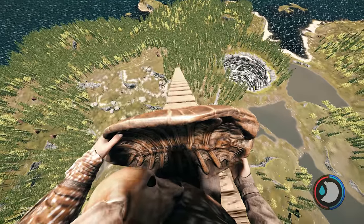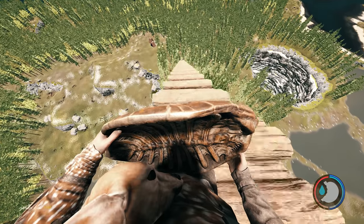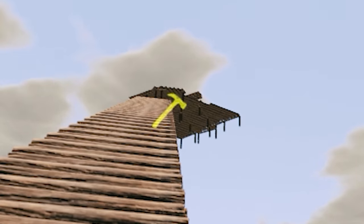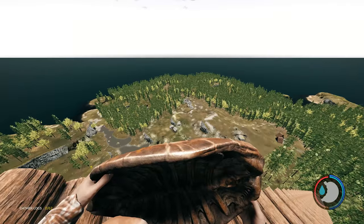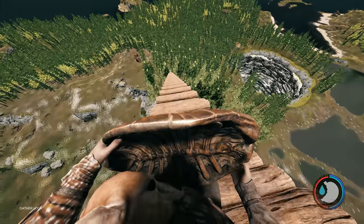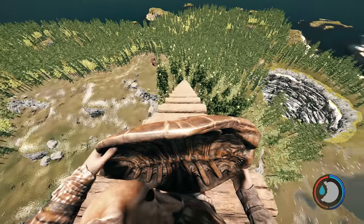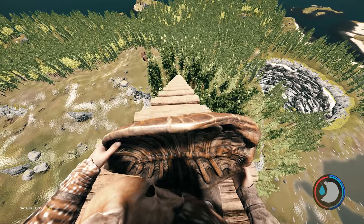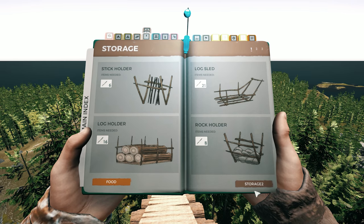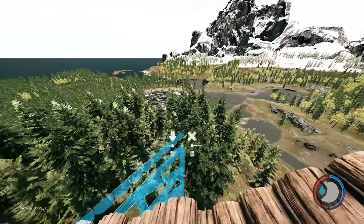I've got god mode on so I don't have to worry about taking fall damage, but if you were doing this in normal mode you'd probably be taking fall damage. Can you see the custom foundation — how it's not going all the way down? That's because there's a roof limit. The sky goes forever but there's a height map thing that stops the custom foundation pillars going down. If I'm up quite high and run a custom foundation off here, it will go all the way down, which would be ridiculously expensive and can be destroyed.